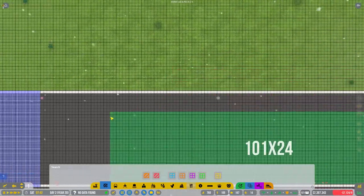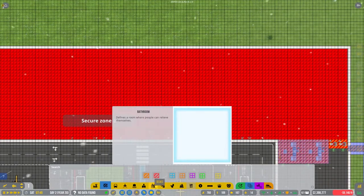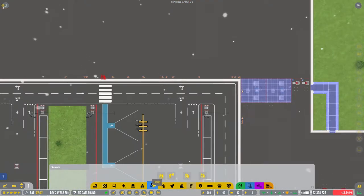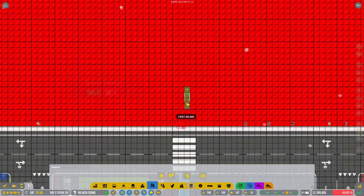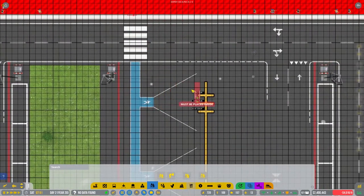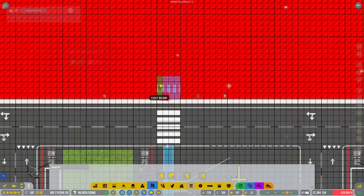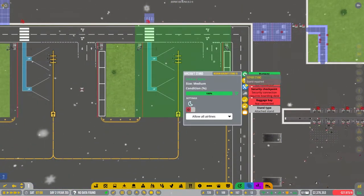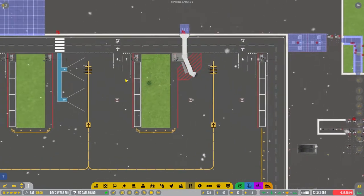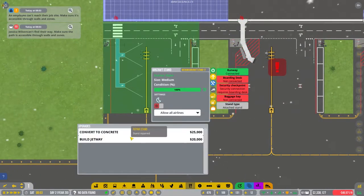Yeah, I think we will try that actually. It must be placed inside the secure zone. Let's make all of this secure, like so. And then let's have our boarding desk - self boarding gate. We are going to have it right here, and we are going to upgrade all of those to jetways. Build jetway, build jetway, build jetway.